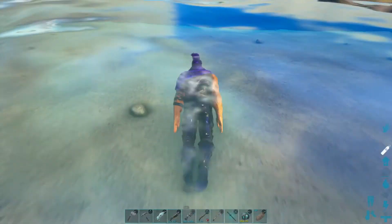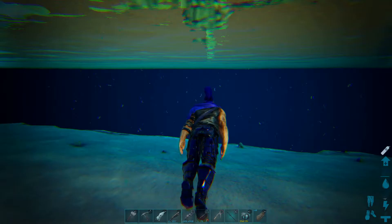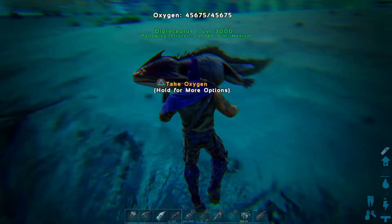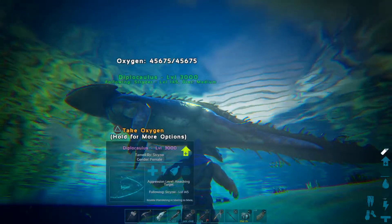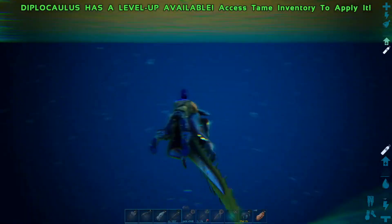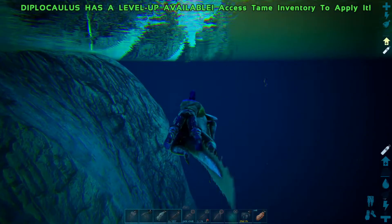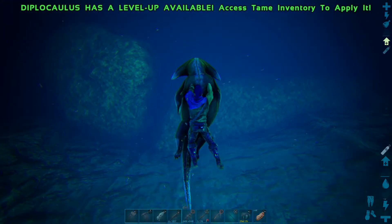Let's get into deep water — and I do not have creative mode on, so I can show you how this works. There we go. Hey buddy! Alright, take oxygen — you hold the button down — ride — boom! So you can ride him underwater, and while you're on him, as long as he has oxygen, you have unlimited oxygen it looks like.